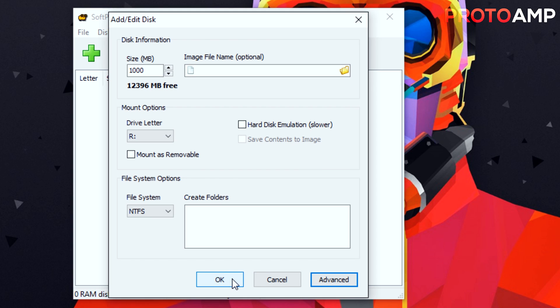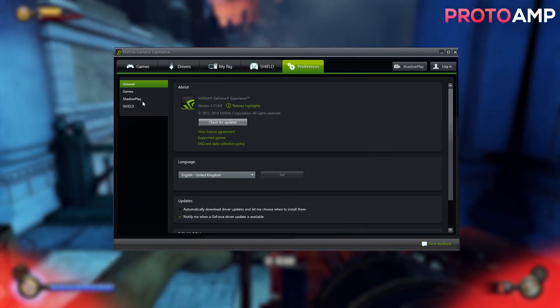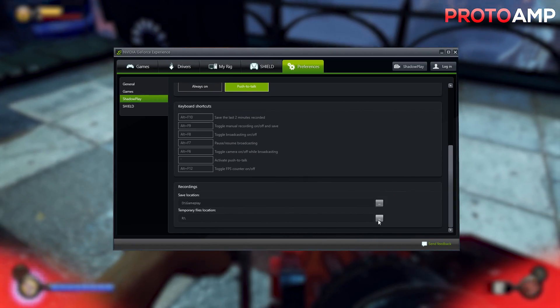This is probably going to be a bit redundant but I am going to show you how to put your RAM drive in GeForce Experience and use it for your temp files. Start by loading GeForce Experience, go into the settings and then the Shadowplay section. After that you have the option to set your Shadowplay temp file location — set this as your RAM disk and you're good to go.